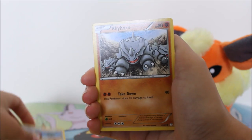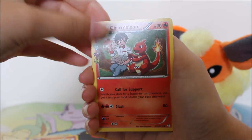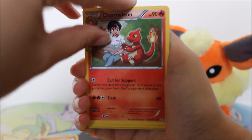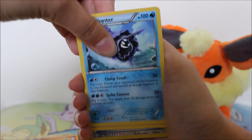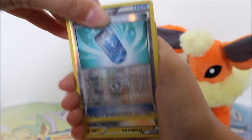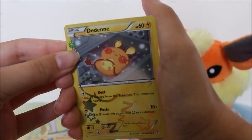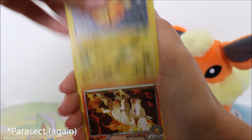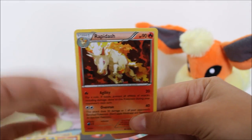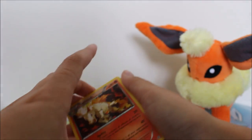We have a Meowth, a Rhyhorn, a Ponyta, Shellder... oh — Charmeleon? Not a Charmeleon — I still need a Charmander and a Charizard, not a Charmeleon. A Cloyster, Haunter, Evo Soda reversed. The Radiant Collection is an Eevee. And the rare is — please don't be a Paras — it's another regular rare, but it's a Rapidash. I said I didn't want a Paras, but I also already have the Rapidash, so... kind of sucks.